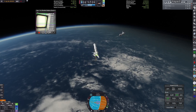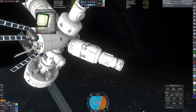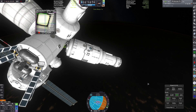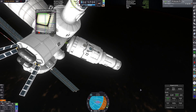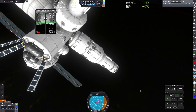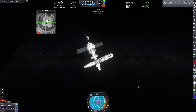Right as we're on our final approach, we lose connection. I'm not really sure what to do at this point. I decided to try some physical time warp, and for some reason that adjusts the module slightly enough to the point where it starts rotating — and as you can see, it docks completely without any user input.